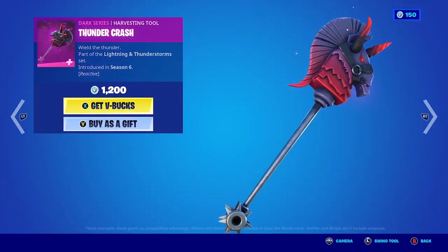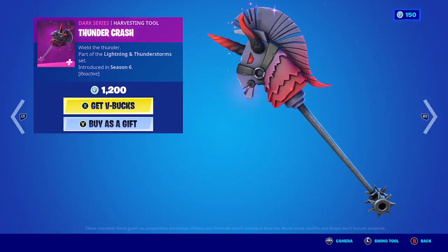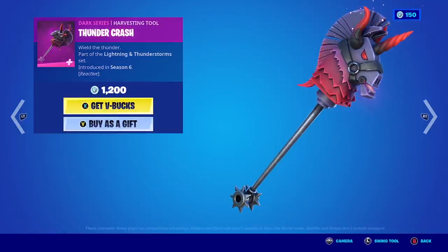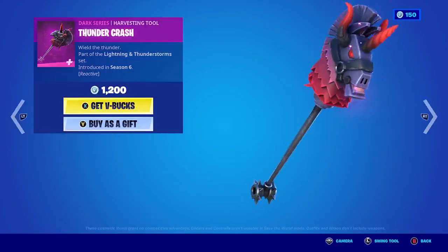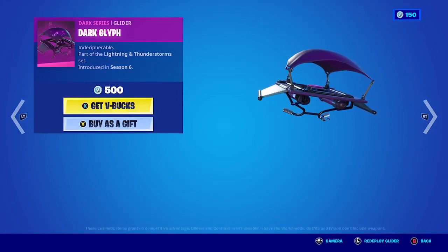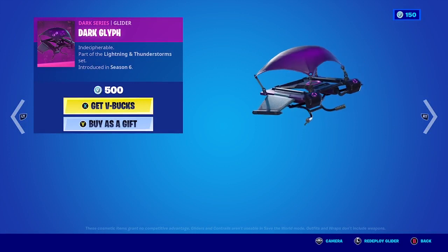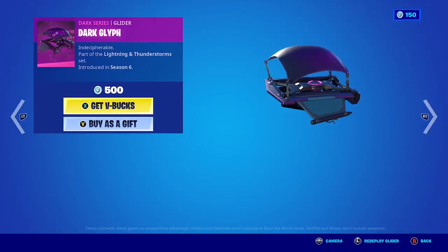Let's take a look at the harvesting tool, the Timer Crash. It's a little bit expensive but it's nice — 1200 V-Bucks. Now let's take a look at the Dark Glyph, which is the glider of the Dark Bomber. It kind of shines on the top.